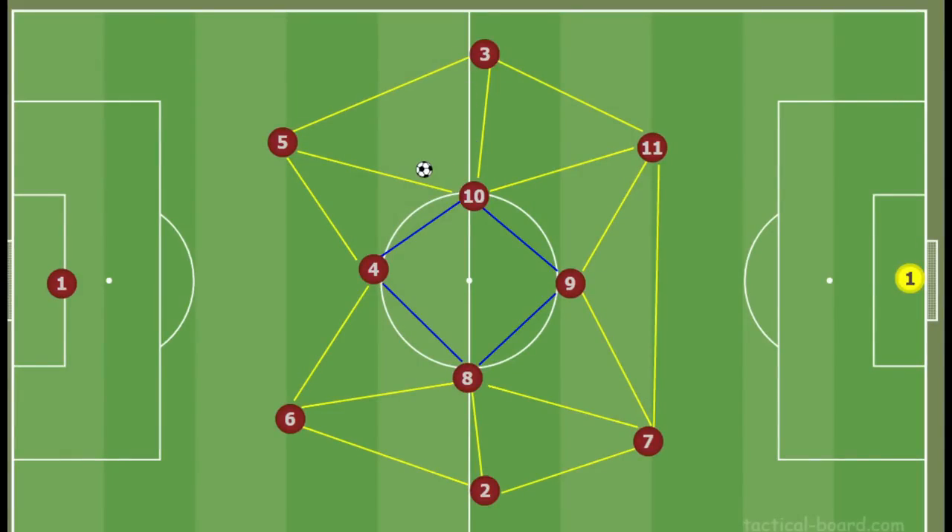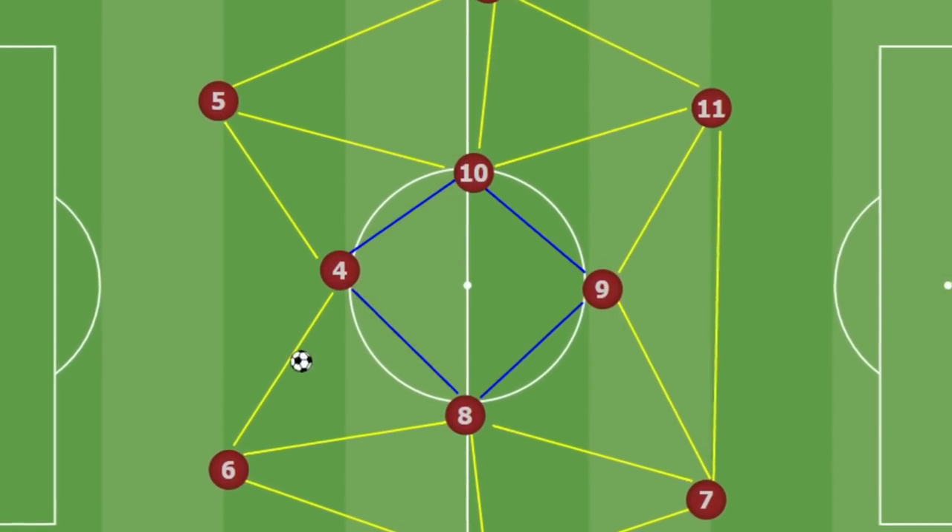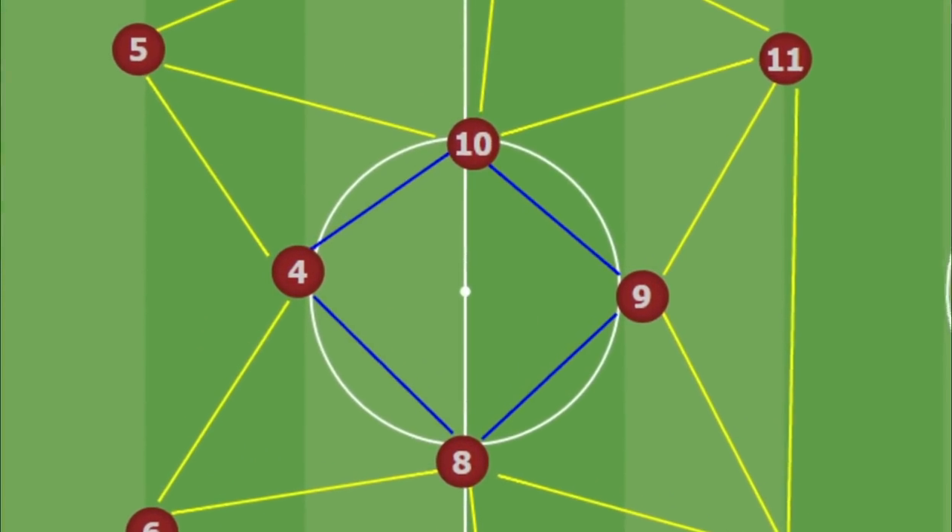In possession, you would notice this team forms plenty of triangles around the pitch, but also in the middle of the pitch there will be a diamond shape. The diamond will consist of the libero on attack duty, the roaming playmaker, the two central midfielders, and then the false nine — the striker up top — as he will look to drop deep and help out in midfield. This diamond helps very, very well in keeping possession, and around that diamond we have plenty of triangles which helps with the possession.